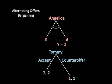Again, this sub-game is pretty simple to solve. In order to do better than one cookie, Angelica must offer Tommy two cookies. He'll accept that, as two cookies is more for him than the one that he would have gotten for continuing the game. Angelica does better as well, as she gets two cookies instead of one.